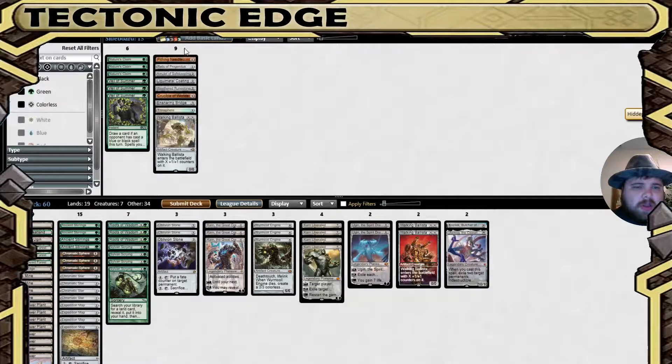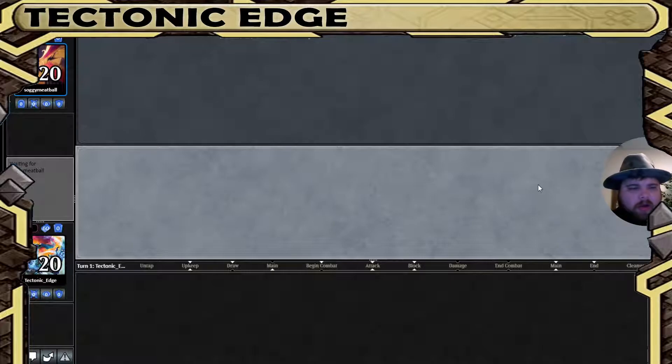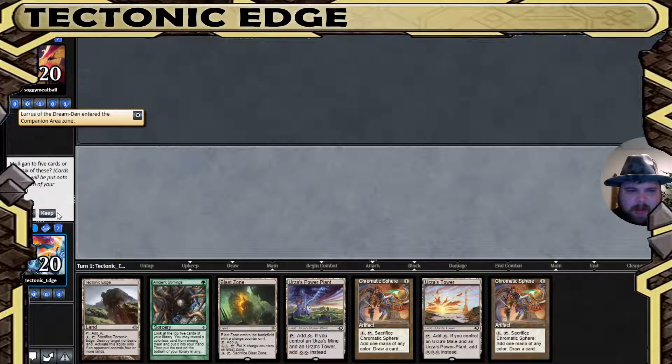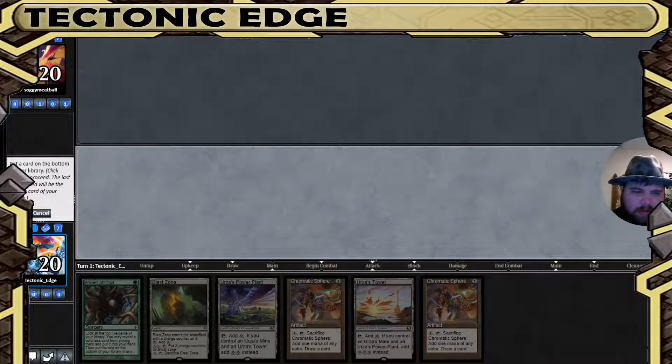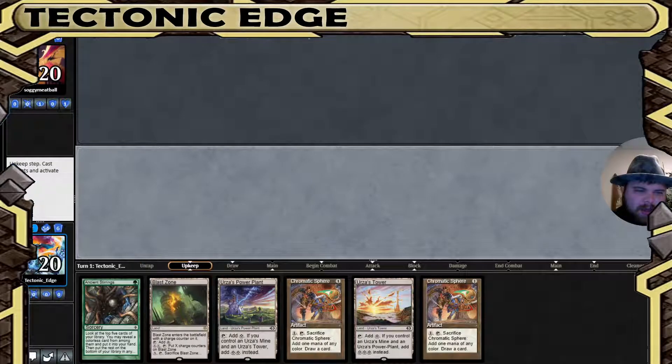Game 3 — do we do anything really differently? No. Our sideboard really isn't set up well; we'd rather have the Karn, the Great Creator to fetch something. I am running a little light on Karn, the Great Creator in this deck — this is more because I'm testing out new cards. It's tempting but it's not Tron, so we mull again. That's a little more potential though — that's at least an Ancient Stirring, so I will keep that. Plus Blast Zone — I like Blast Zone in this matchup, especially on the play where we might get a chance to crack it.